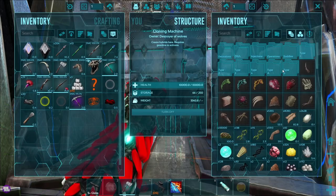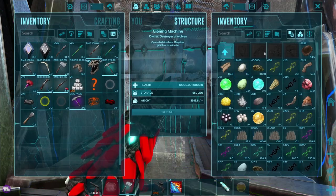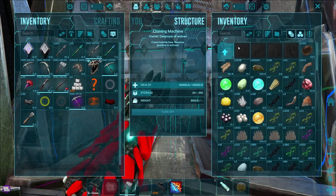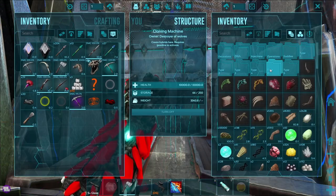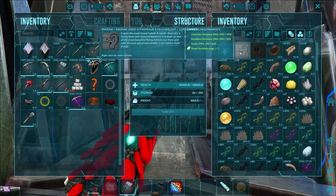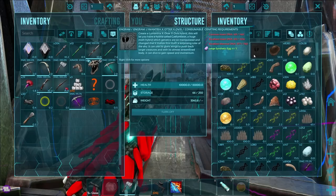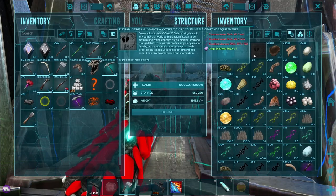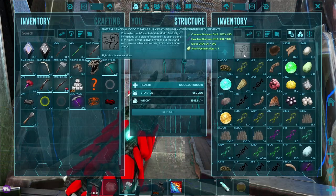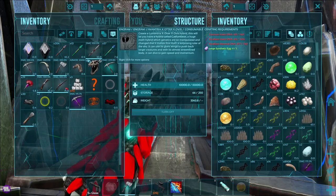We've done Type 4, Type 3, Type 2, we just need the Spino. We're on Type 1 - that's what we've been doing. So we have Type A and Type S. I looked at Type S and it's not too much. But I went into Type A - Dodo, Parasaur, Featherlite! We can make that right now! And next to it, Lymantria, Otter, and an Ovis. So we are making these two today.